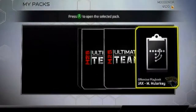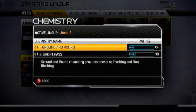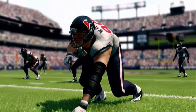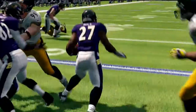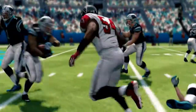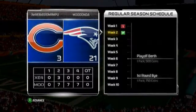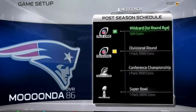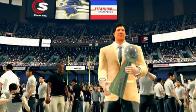Beyond that, Madden Ultimate Team has taken the next step in roster building. The addition of team chemistry gives you a reason to construct a squad that is great at things like short passing, rushing the quarterback, and zone defense. Madden Ultimate Team is also receiving a brand new game mode with Online Seasons, which allows you to play through a 10-game regular season at your own pace. Pile up enough wins during the season to qualify for the playoffs, where you then compete in a four-game single elimination tournament for the Lombardi Trophy.